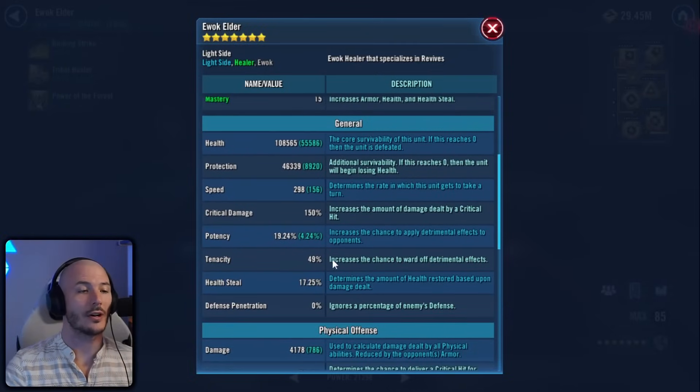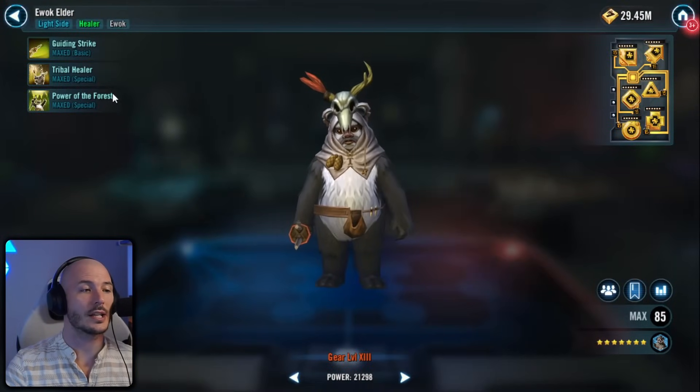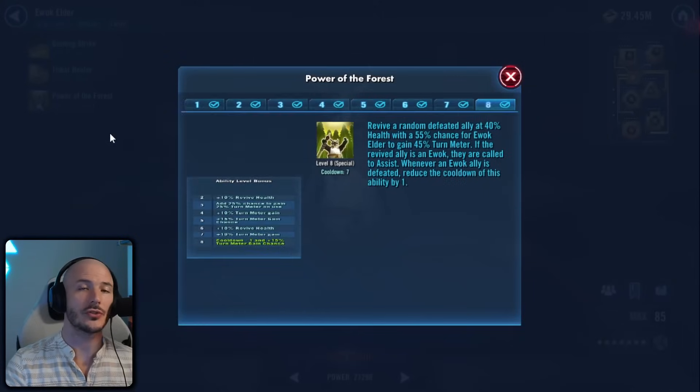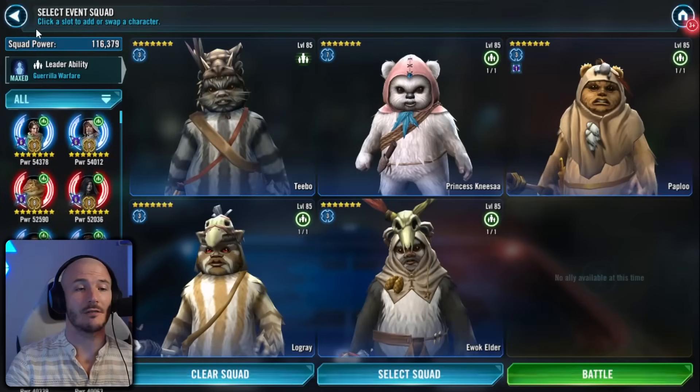Ewok Elder is there to revive our allies. He's still got 298 speed and lots of health — that's all I care about for him — because he has an AoE cleanse with a heal which has a potential to revive, and his second special will guarantee revive one random Ewok ally, which does save me.